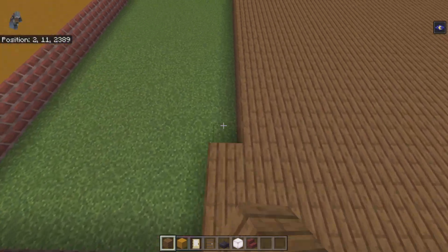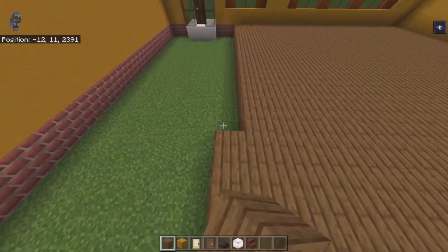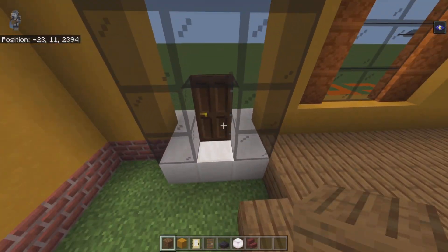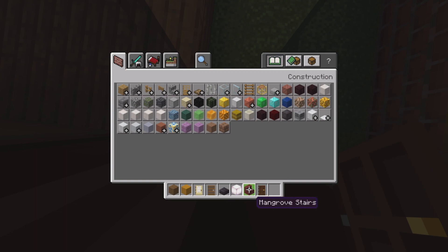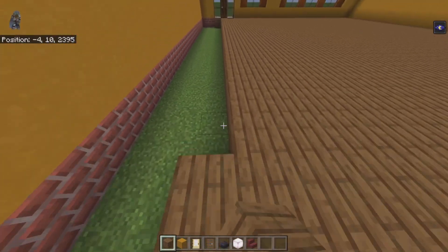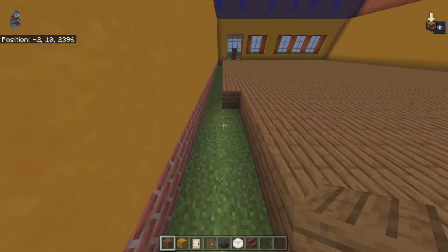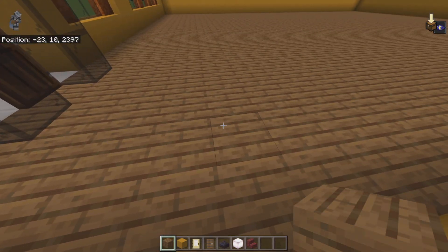Underneath the dark oak door and the black glass next to it, break that block of quartz and replace it with spruce planks. My original thought was to use quartz for the floor but I changed that. If you wanted to change the outer quartz to spruce you can, or you could go under the door with something different like stripped spruce.